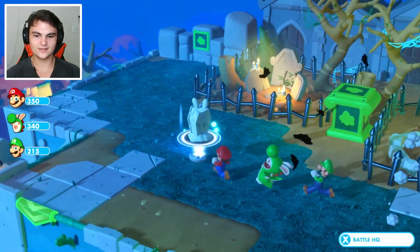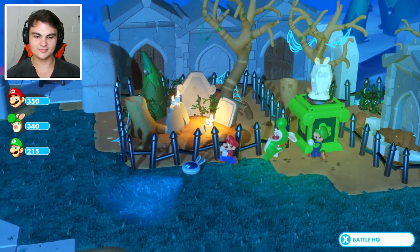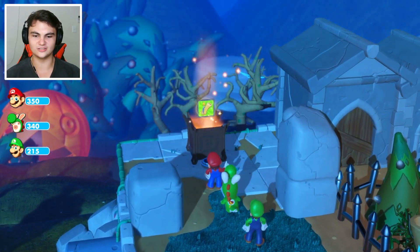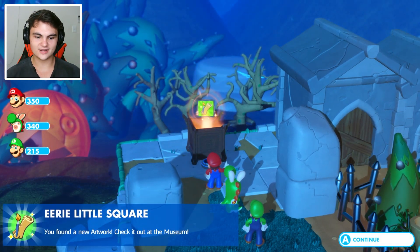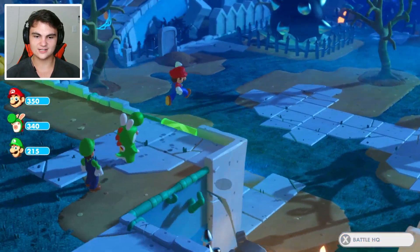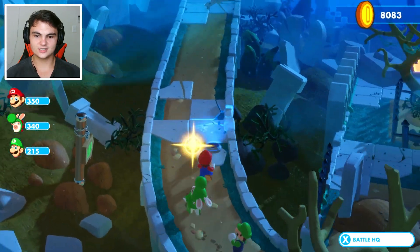There we go — we'll put this right here. Sweet. Let's get this chest and then we'll go ahead and go up to the battle. I think it's a reach area — it looks like a reach area. It's a huge battlefield. Eerie little square. You found new artwork — sweet. We'll take a look at that later. Let's go collect these coins and start the battle.